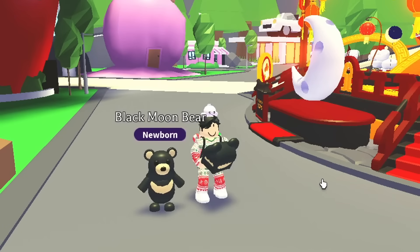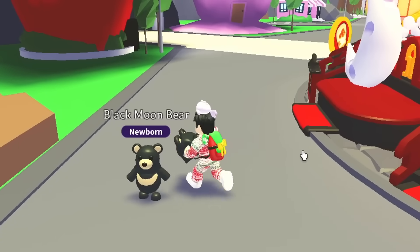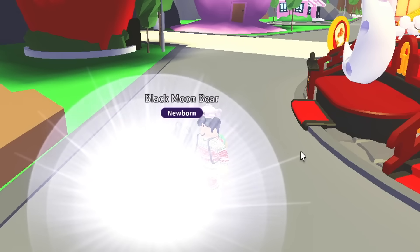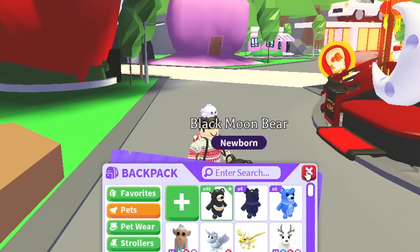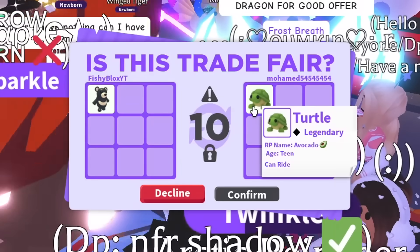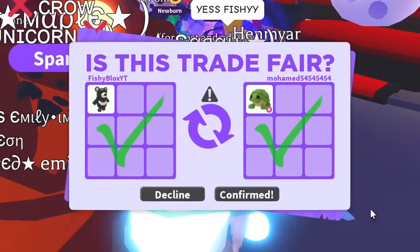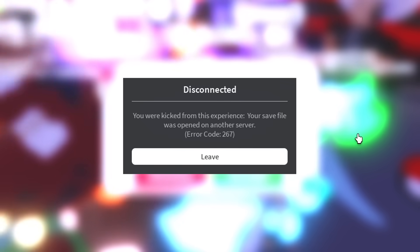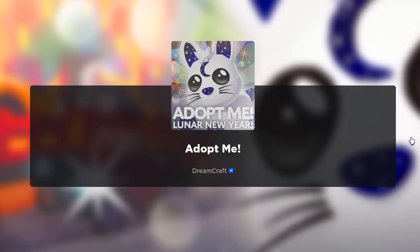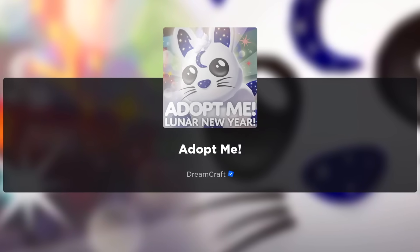I need all of you to drop a like on the video and hit the subscribe button — comment 'good luck'! We need this to be a lunar moon bear. Let's open it up — no! Another black moon bear. My luck just isn't there. We ended with four lunar moon bears total. Moving to trading: I traded a black moon bear and someone offered a turtle. I hit confirm and it actually worked — we traded for the turtle! Right after the trade my game crashed. Roblox isn't letting me join servers, so I guess we're done with trading. Go watch Brit's video — her link will be in the description.